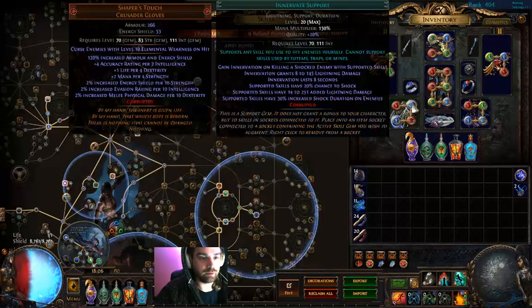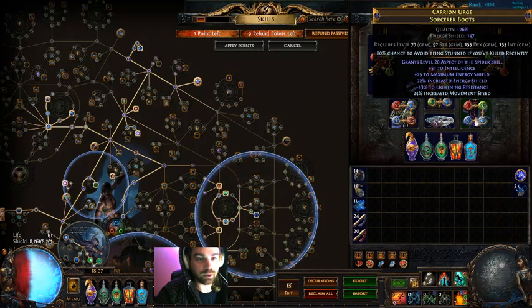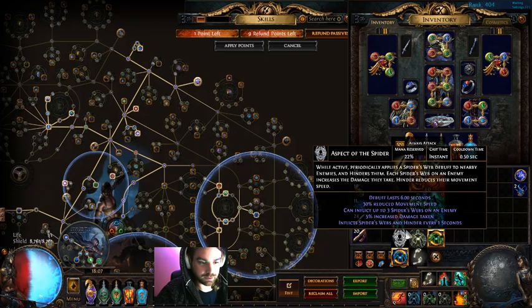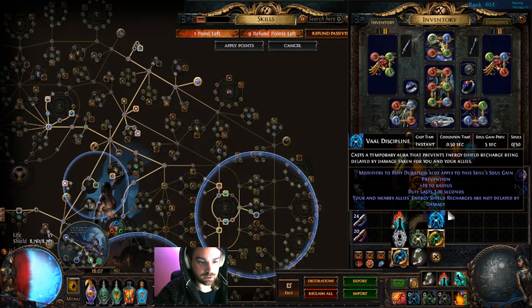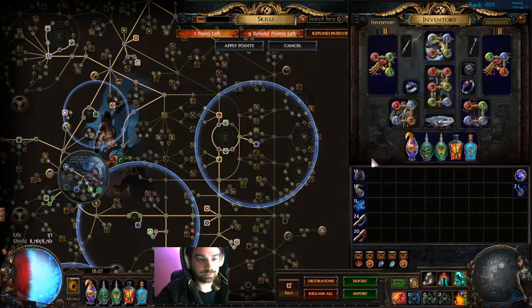We went over the claw, covered the gloves, Herald of Ash, Haste, Enlightened level 3, Discipline, and the boots. The Enlightened, it turns out, does not apply to Aspect of the Spider. With these gems, there's a plus and a square indicating it's being affected by the Enlightened. We don't need a level 4, although it would be better. We're easily able to get away with our 276 mana.